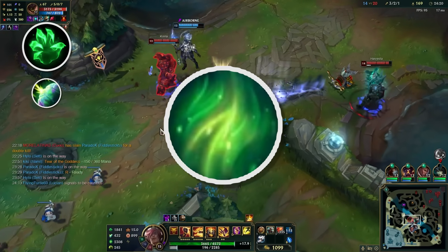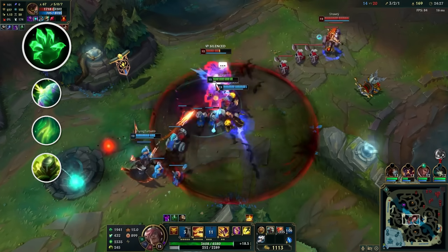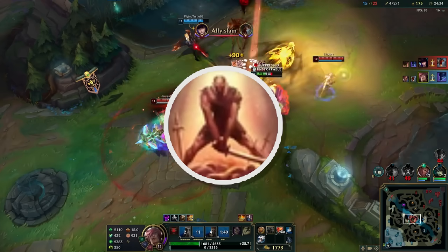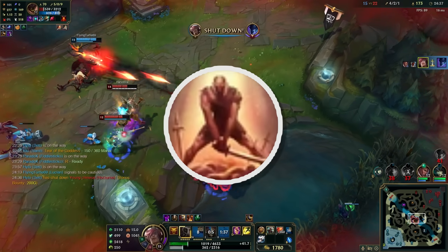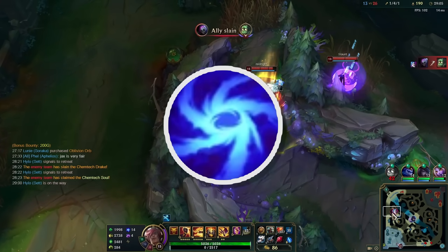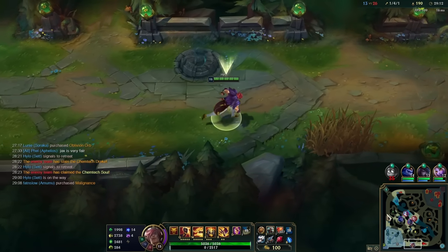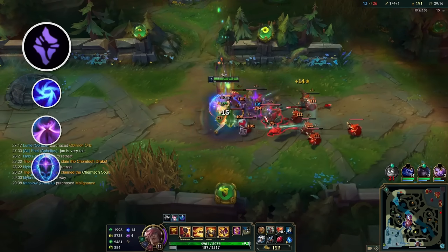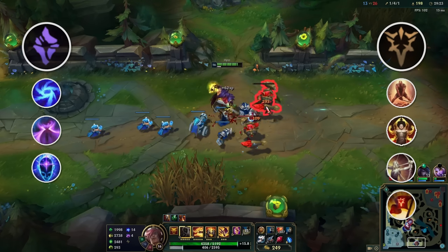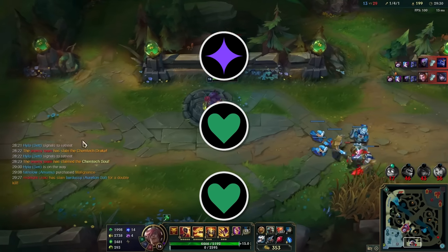Second Wind is the only rune in this row that doesn't reduce incoming damage, so we'll be taking it to build Grit as fast as possible. Last in the Resolve tree is Overgrowth, another source of stacking health - taking this one is a bit of a no-brainer. For secondary runes there are two options: Precision and Sorcery. Precision has Last Stand, which gives you increased damage when low health, which is good for this build since you'll ideally be low health for the majority of teamfights - though the damage increase doesn't apply to true damage. Sorcery has Gathering Storm, giving stacking adaptive force as the game progresses, perfect for late game builds like this one. If you can guarantee making it to late game, take Sorcery with Gathering Storm and either Nimbus Cloak or Transcendence. If you need early game strength, go Precision with Last Stand and either Legend Haste, Legend Alacrity, or Triumph. For shards, take double adaptive and scaling health.